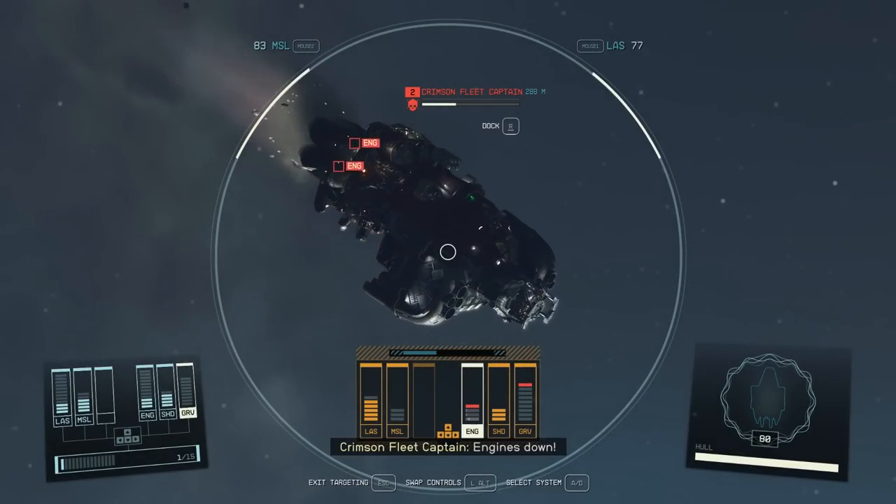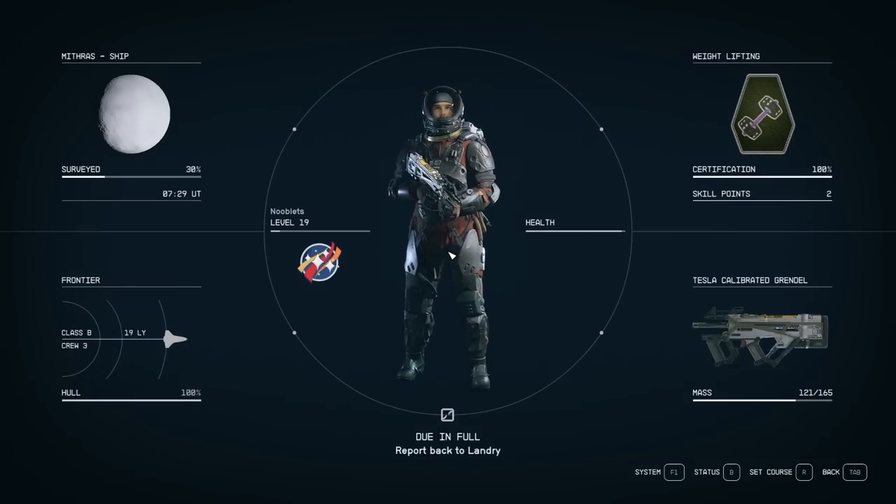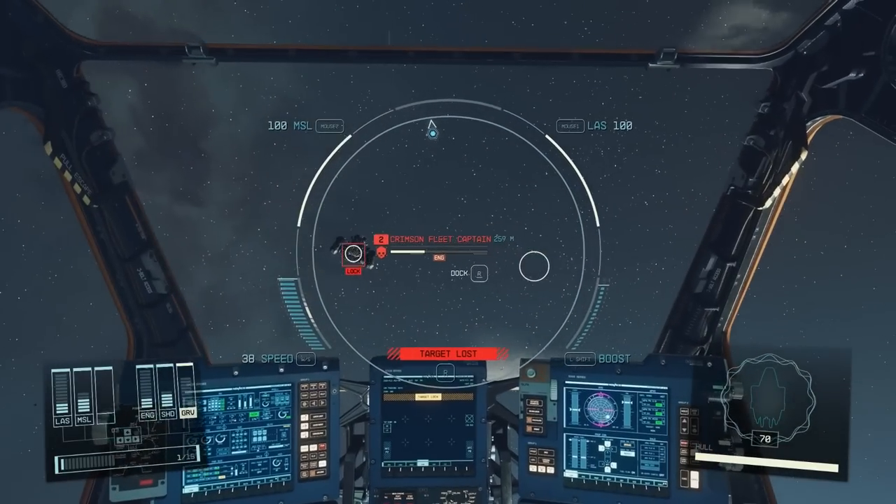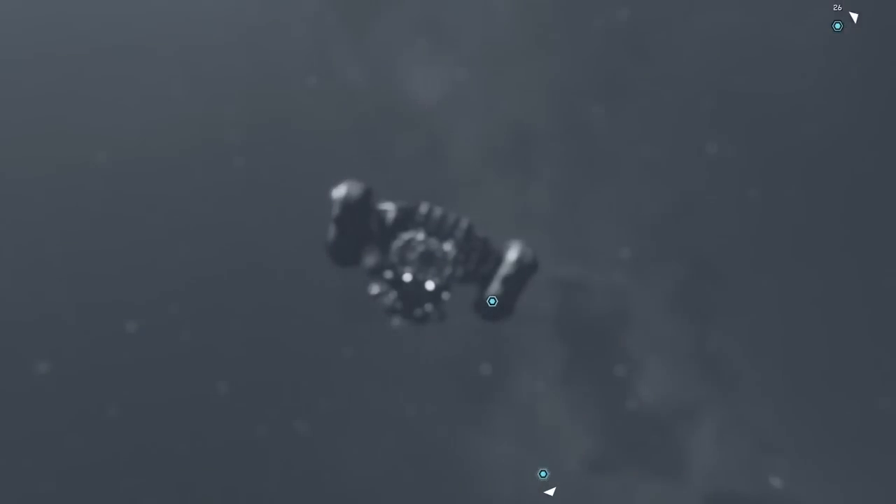The ship will stop moving and you can go up to it and board it. But be quick, because the crew will try and repair the engines. You need to fly to the ship and get within range, then hold R to dock with it.